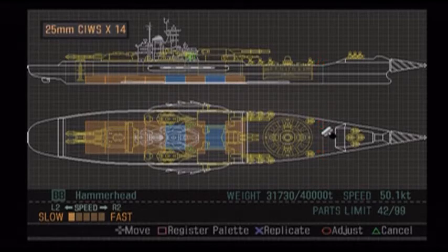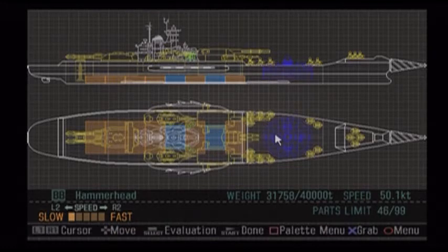Let's put our CIWS back on that we had to get rid of, just so we still have a decent chunk of anti-missile firepower. That's all the ones I got rid of — only three pairs. So there we go — the Hammerhead, ready to go with the new weapons.